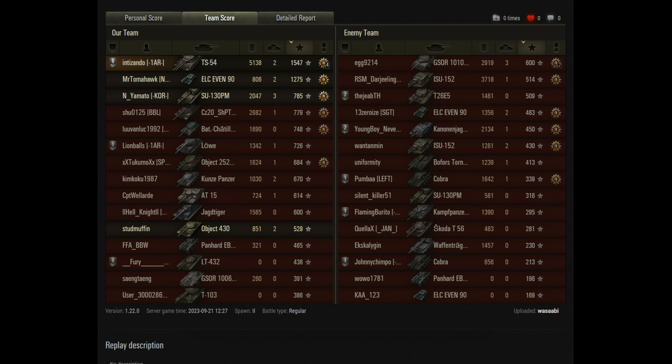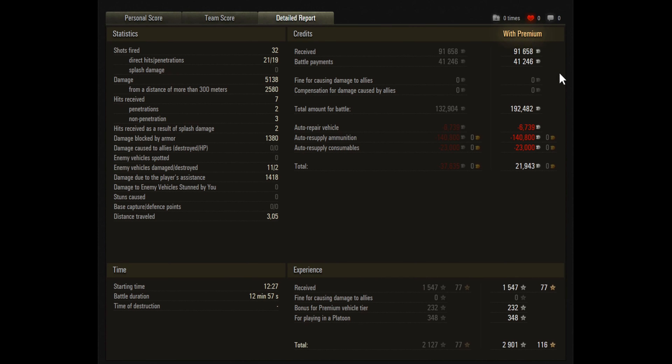Looking at the team score — he's finished on top with 1547. Fury didn't last that long so he didn't accumulate a lot. Lion Balls in the middle got a kill but was then taken out. On the enemy side, the G-Saw came out on top, but the ISU-152 had 3.7k — the most damage on the enemy team. It wasn't his first day with that tank; he's got two marks of excellence on it. I'm assuming he's running Watt Plus on his account.